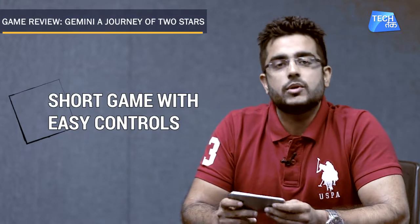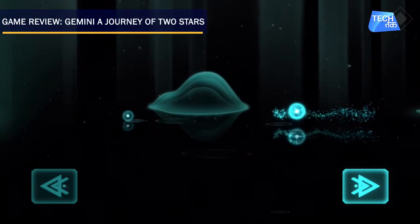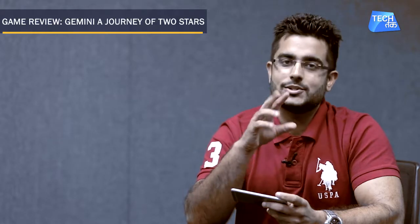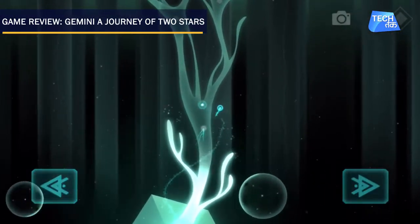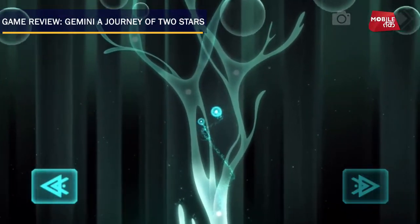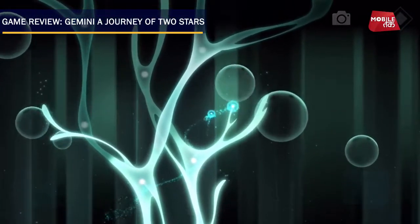The controls are very simple — you can see your star. If you press the screen on the left, you can move left, and if you press on the right, you can move right. There are two stars: the big star is your player, which you can control, and there is a small star that you have to keep in coordination. In that coordination, you can maneuver a lot, and it's quite challenging, but it's a lot of fun. Move left or right, keep both stars together, and you keep moving upward into the higher realms of the heavens shown in the game.